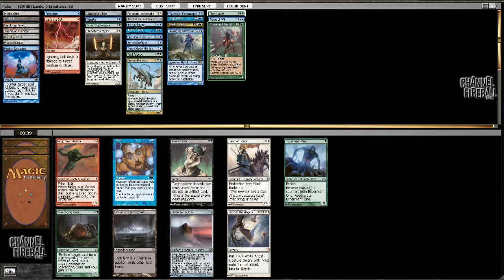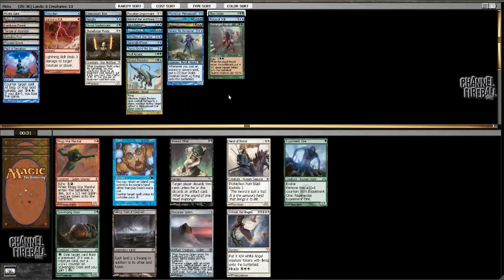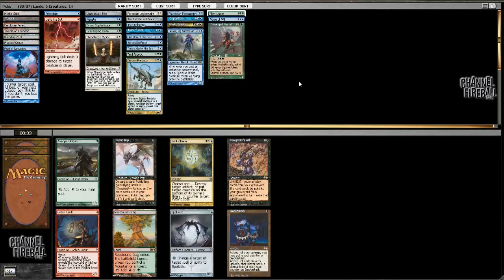Scavenging is not a bad one. Precursor Golem is a combo with Opposition though it's a little expensive. Experiment One's a potential card. There's also Daze, which is not completely irrelevant. I'm leaning towards just taking Scavenging because I want things I can cast on turn two. I'd love to pick up one more good land too but I don't know how likely that is.